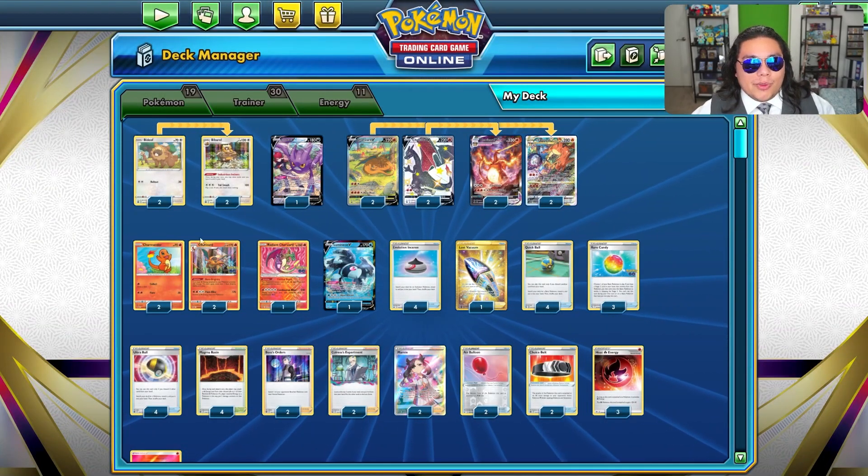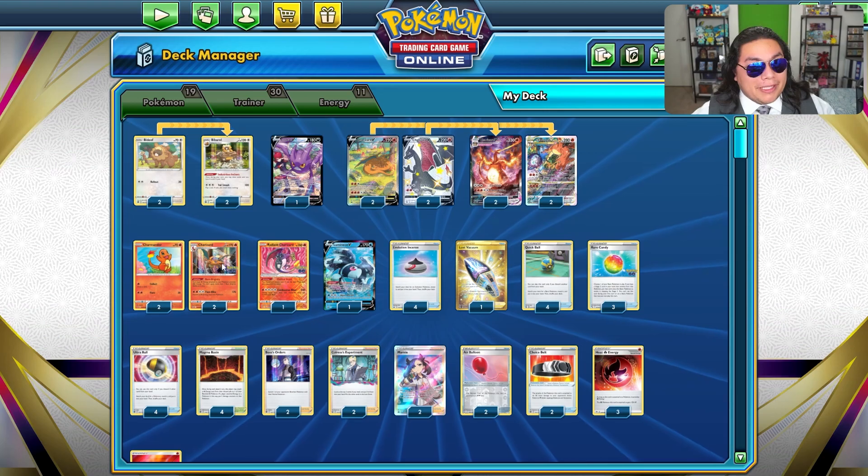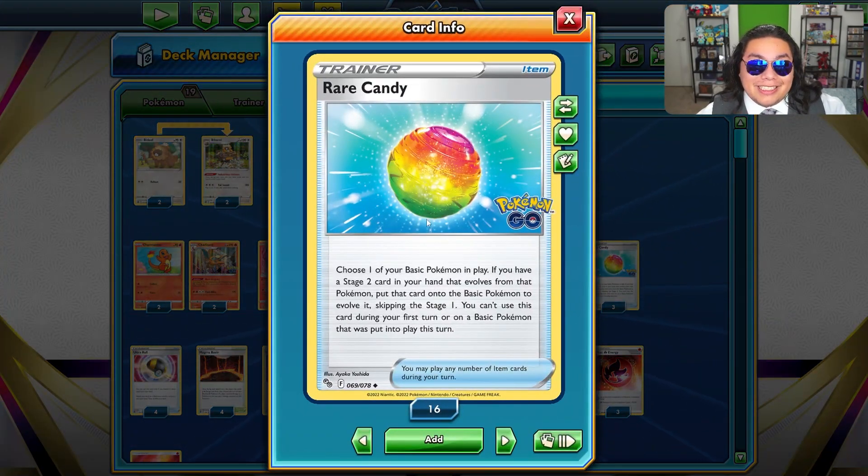As you can see, we don't have a Charmeleon in this line — it's a 2-2, just Charmander and Charizard — so we're running Rare Candies. This is something I would say even if you're just playing, stock up on some Rare Candies; these are going to be very helpful come rotation.